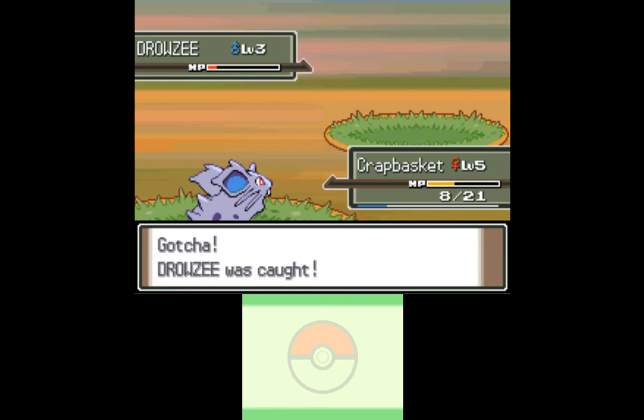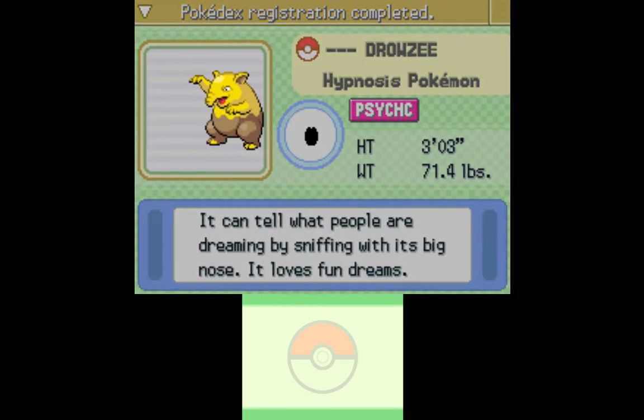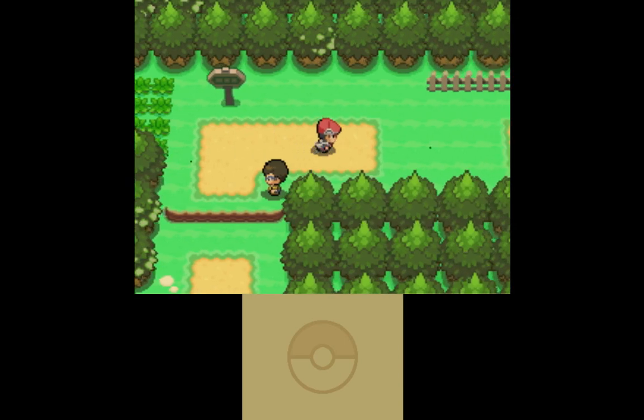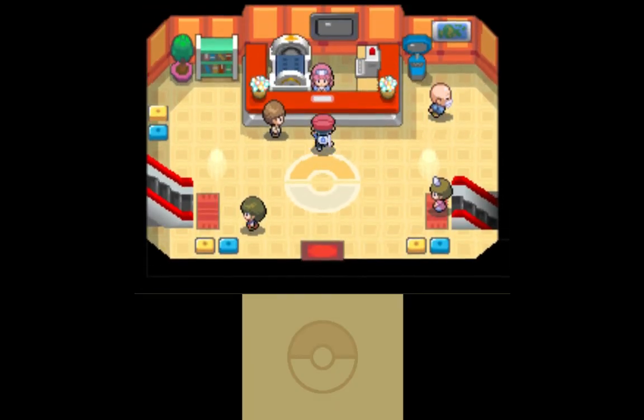Drowzee's data added to the Pokédex — it loves fun dreams. That's good. Your nickname — what am I going to call you? You love fun dreams. Your name shall be Fun Dreams. Usually I put a little more thought into my nicknames, but I don't feel like doing that. I'm just going to name them the first thing that pops into my head — that'll be entertaining.